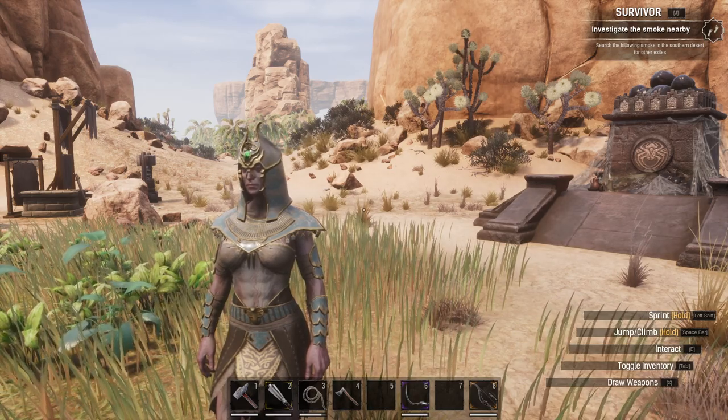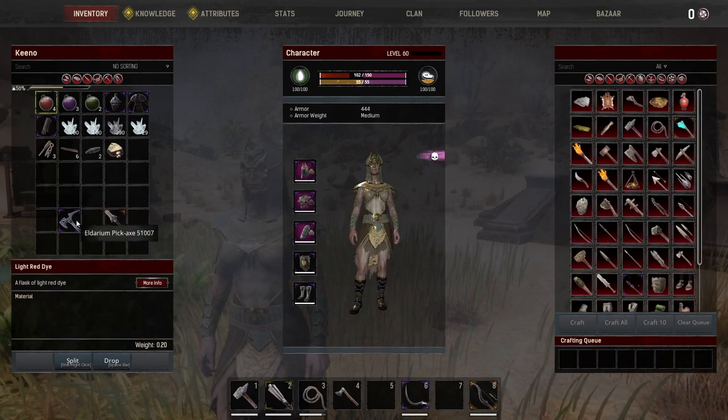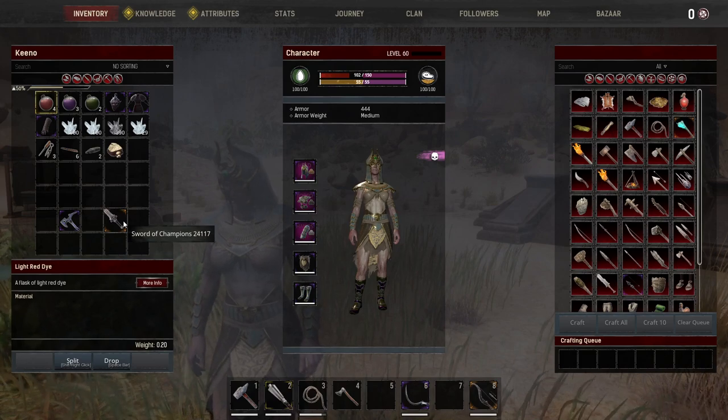All you need to do is open up your inventory. As you can see here, we're going to press Tab to open this up, and you can see we have the pickaxe and of course the Sword of Champions as well.